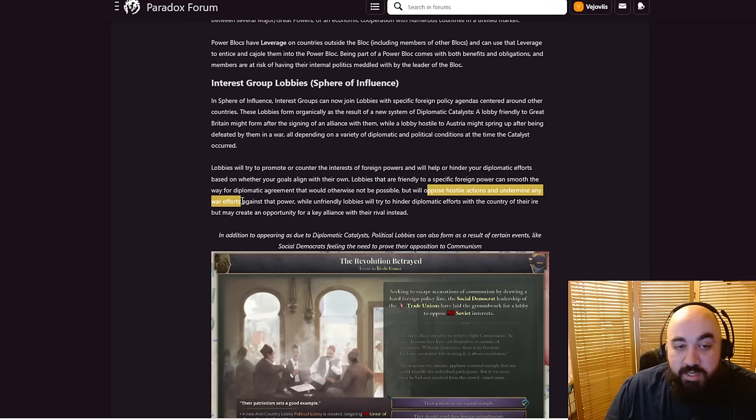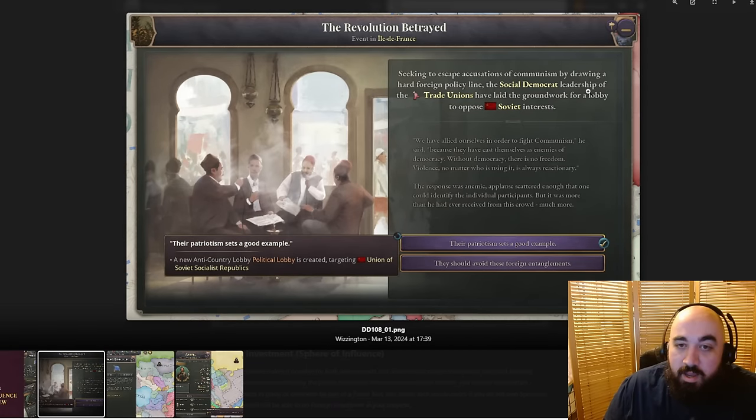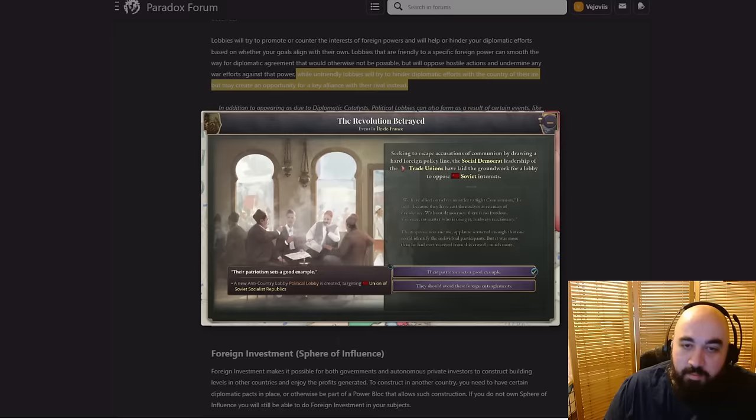Hostile lobbies will oppose hostile actions and undermine any war efforts. I'm not sure if this means your war score will tick down more — I really hope they change the war system away from the zero-tick-to-a-hundred auto-enforce type of thing. If it sparked multiple revolutions in your country, that would be sufficient to force you to the peace table. While unfriendly lobbies will try and hinder diplomatic efforts with the country of their ire, they might create an opportunity for a key alliance with their rival instead. We can see a screenshot here — the social democrat leadership of the trade unions have laid groundwork for a lobby opposing Soviet interests, with an anti-country lobby created targeting the Union of Socialist Republics.